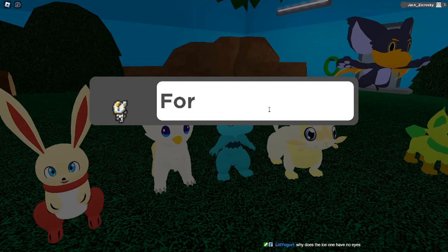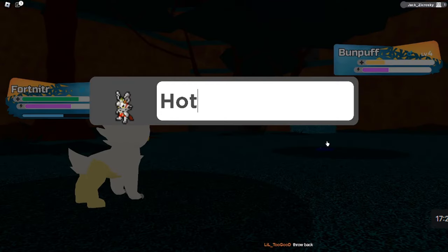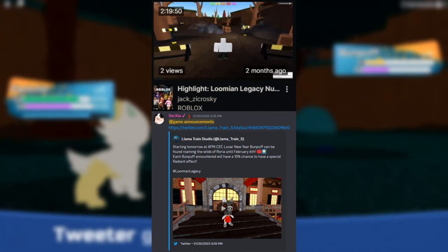After naming Eaglet Fortnitor thanks to Twitch chat, we went on to catch our first Illumian, which was a Twiddle we named Tweer. Then for our second encounter, we got a Bunpuff that we named Hotline Bling. I should also mention that this first stream took place during the Lunar New Year event, and that's why we got a Bunpuff in Gale Forest.